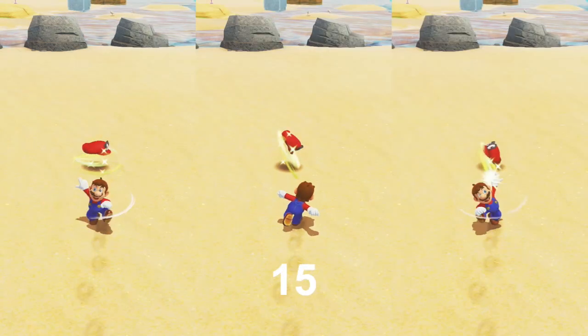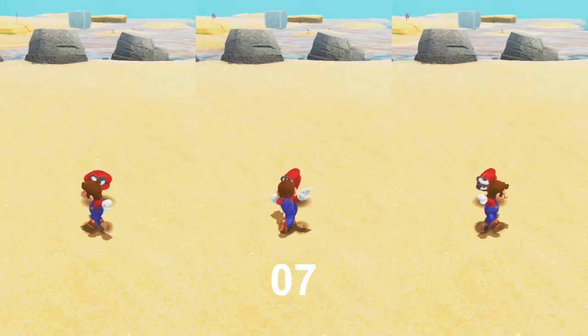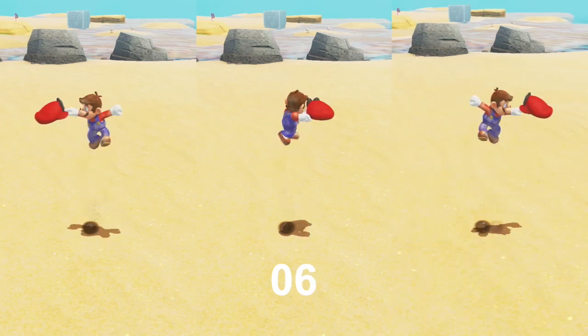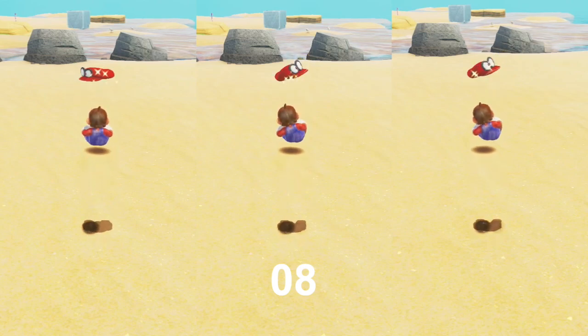Double throws, single throw MCCTs, and double throw MCCTs took 29 frames to extend, so it should come at no surprise that you can jump after 8 frames, or 5 frames earlier than after a single throw. You can also ground pound or dive after 8 frames, or 1 frame earlier than after a midair single throw.